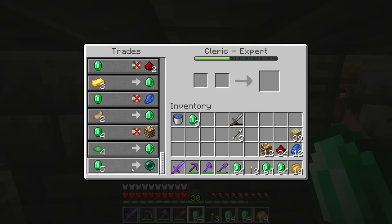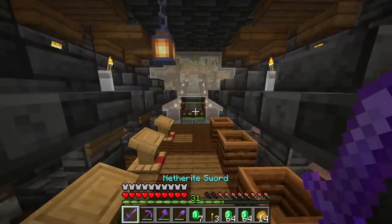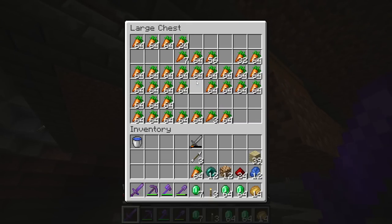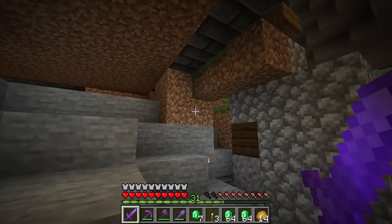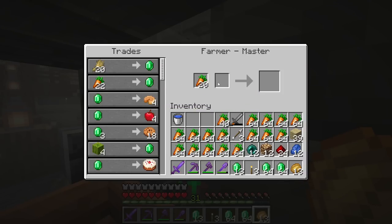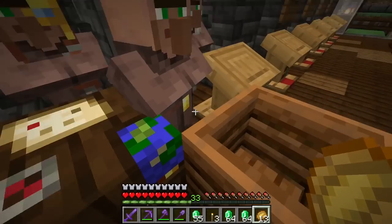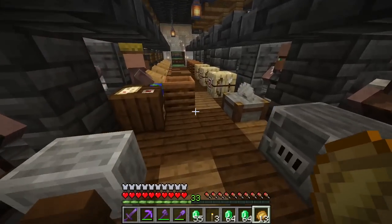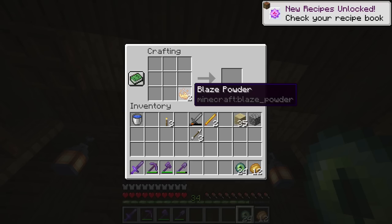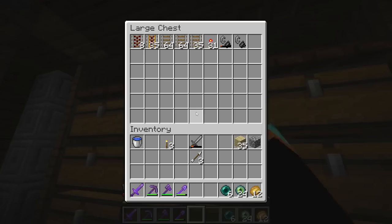Ender pearls! Five emeralds for an ender pearl, which is very nice. There are 12 ender pearls right there. While that is recharging, I'm actually going to go collect a bunch of carrots just to trade for even more emeralds, because these villagers have been hard at work and we have quite a lot of carrots in both of our chests. Thank you to everyone who said I can get ender pearls from the cleric. Now I will start trading all of the carrots for emeralds. I do believe I have five farmer villagers, so spending all of those emeralds is not a big deal. Now that we're out of carrots, we can go back and collect even more. 24 eyes of ender, which I hope is enough. I also have six extra ender pearls and we will be getting to this ender dragon fight very soon.